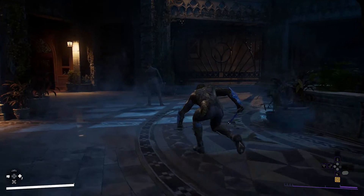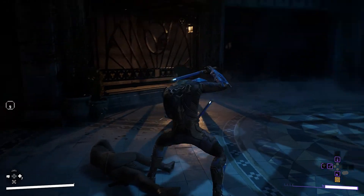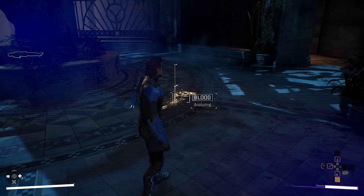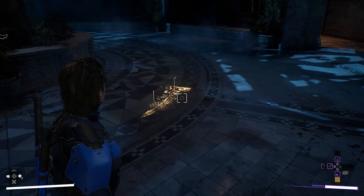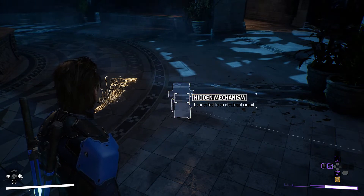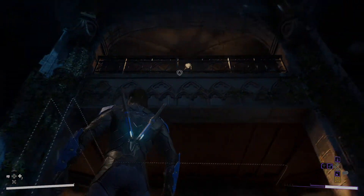Every hero has unique takedowns and finishing moves. Ambush strikes are faster than silent takedowns, but make more noise. Augmented reality vision helps the heroes solve puzzles and investigate mysteries. AR shows a trail of blood, revealing something under the floor — a hatch connected to some kind of network. There's got to be a way to open it.